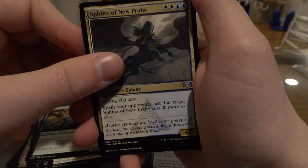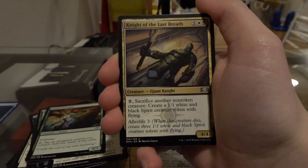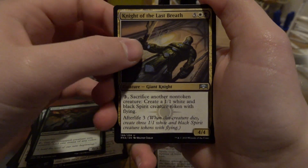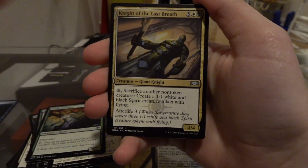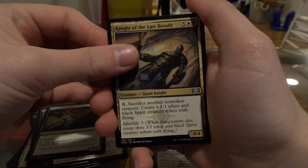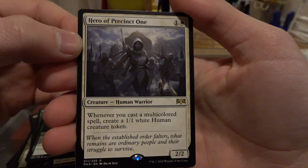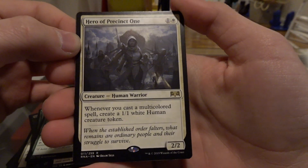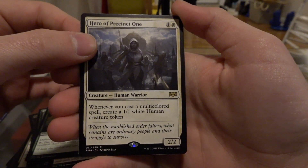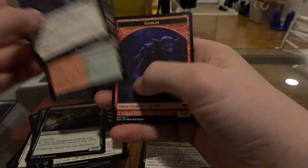Sphinx of New Prov. Oh, I got wrapper in my pile. Light Up the Stage — another good card. Not bad in the common and uncommon section for this one. Knight of the Last Breath. Come on, give us something that's going to pay for this pack and the other pack, because we got junk out of the other pack. Nope. Major fail. Hero of Precinct One — one and a white, two-two. Whenever you cast a multicolored spell, create a 1/1 white human creature token. Interesting. And a Golgari Guild Gate.